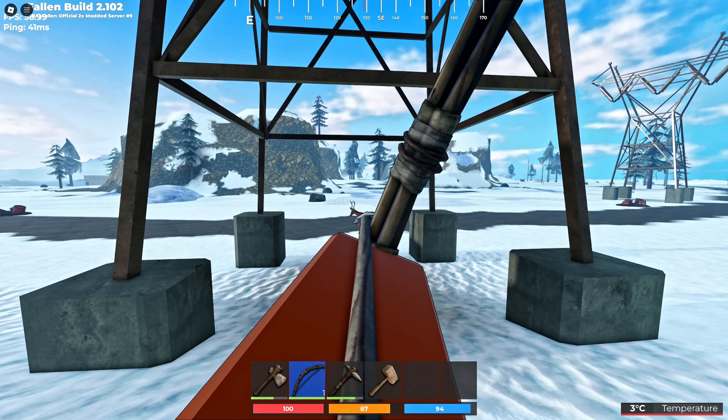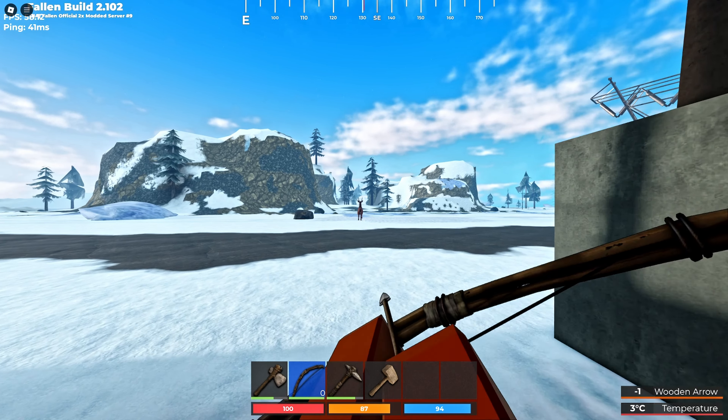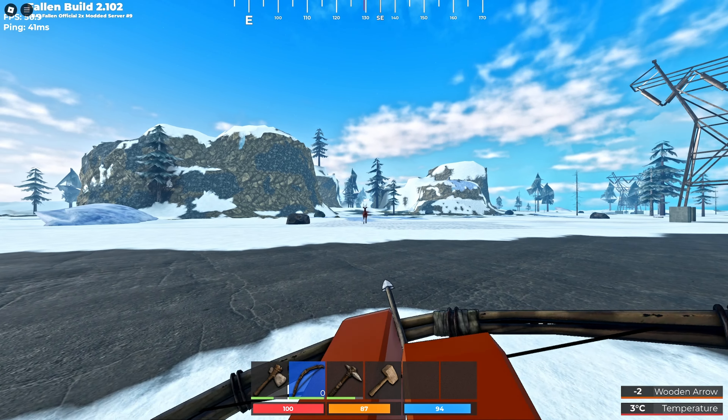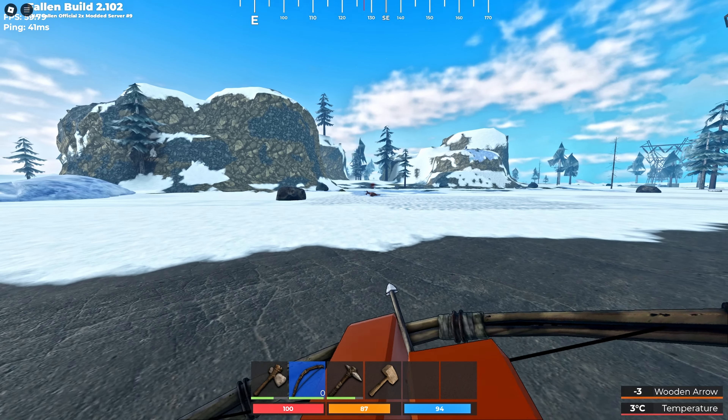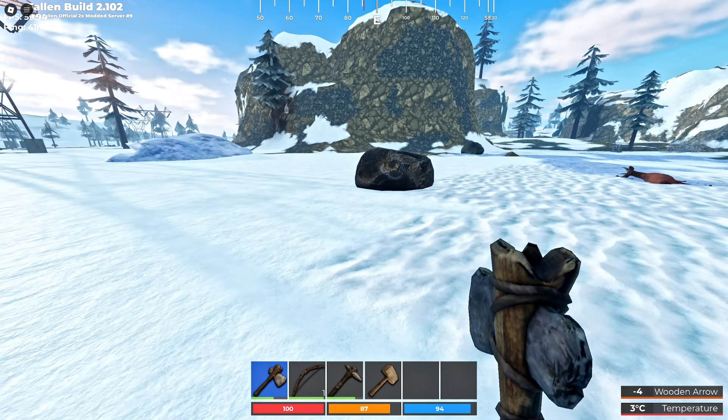You guys may see a deer — I see a furnace. Once I kill this thing and take its animal fat, we'll be halfway to a furnace. It looks pretty flat around here, so this looks like a pretty good spot to build.